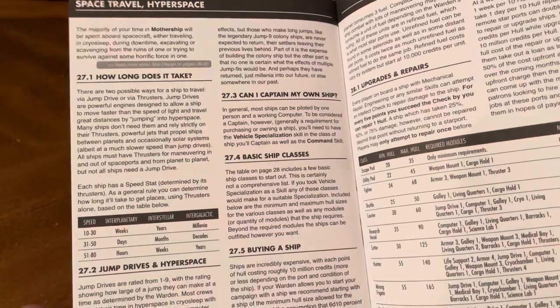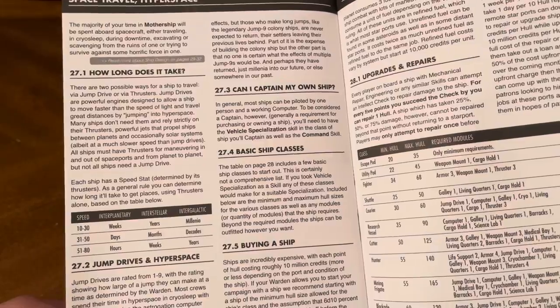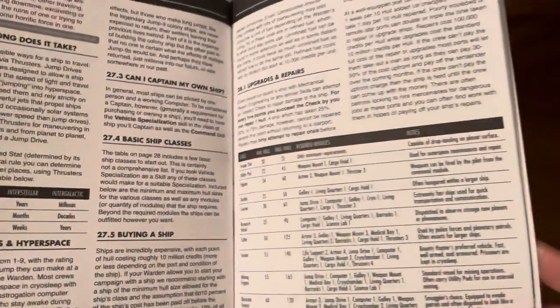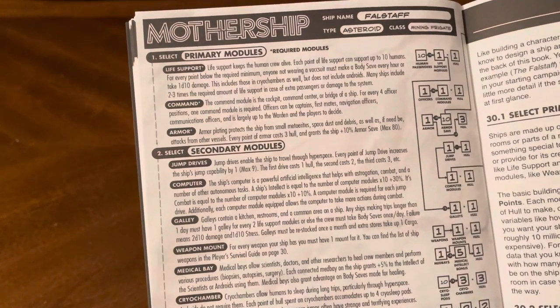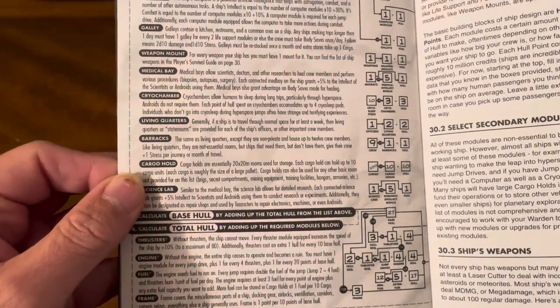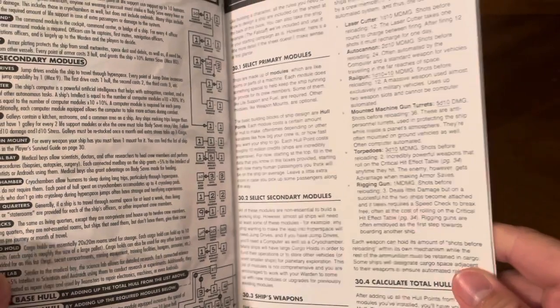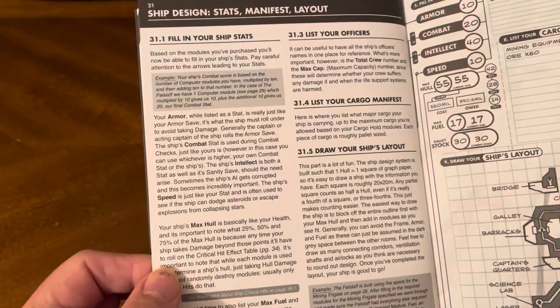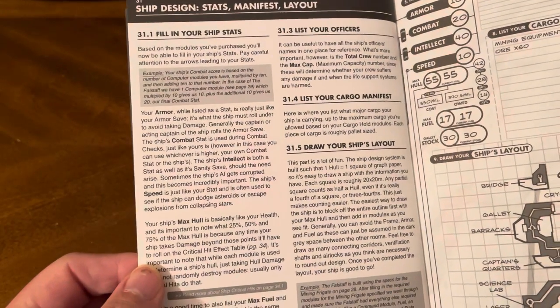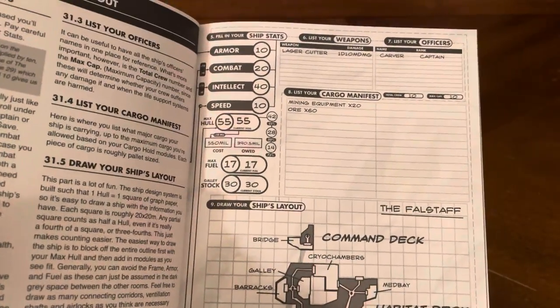For space travel: hyperspace, how long it takes, jump drives in hyperspace, and whether you can captain your own ship. Then basic ship classes, buying a ship, refueling, upgrades and repairs, primary modules, secondary modules, selecting secondary modules, ship weapons, calculating total hull — basically how to build a ship and fill in your ship stats.